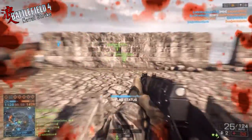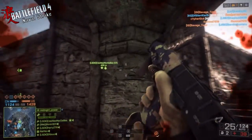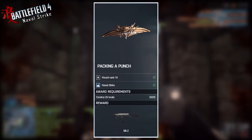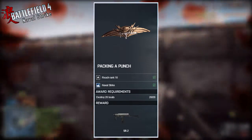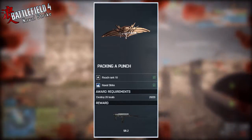What's up everybody, Ronanton11 here for RonanGaming, and we're back with another Battlefield 4 Naval Strike DLC weapon unlock. Today we're going to unlock the SR2 — this is how you do it: you got to do this assignment called Packing a Punch. It's real simple: you got to reach rank 10 and you got to have Naval Strike of course.